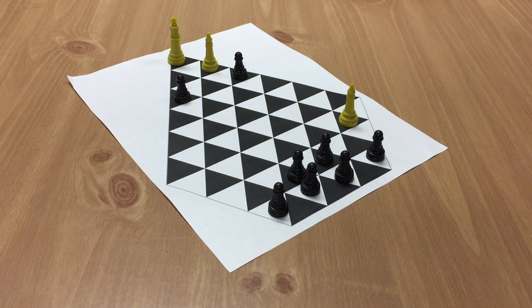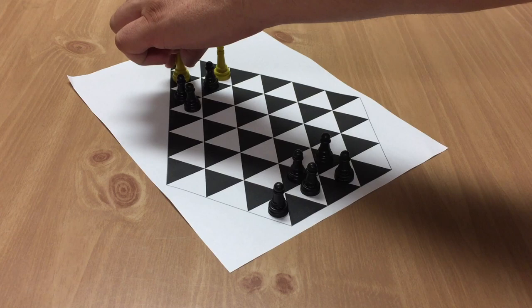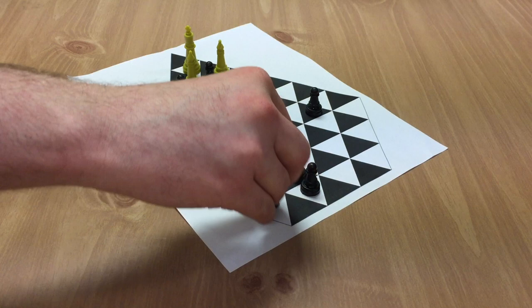Chris moves across the board, putting himself in position to potentially take the crown. Doc decides to do something about it and moves a priest in. Chris tries to keep Doc's king from going anywhere by moving a piece over. Doc — not expecting such aggression — teleports back to the priest. Chris notes Doc is now in a position to jump him, so he brings in some backup, with both players building position.